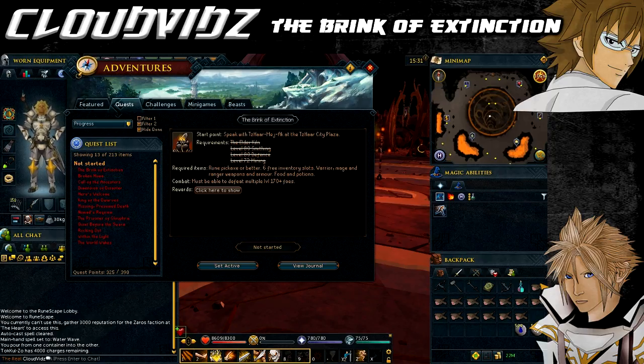Hey everyone, Cloud here and welcome to my guide on the Brink of Extinction quest. For this quest you must complete the prequel quest, the Elder Kiln, and meet these skill requirements - none of which can be boosted: level 80 Defence, level 80 Smithing, and level 72 Mining. You'll also need a fairly decent combat level to fight multiple level 100+ foes, particularly the final boss which is quite challenging.